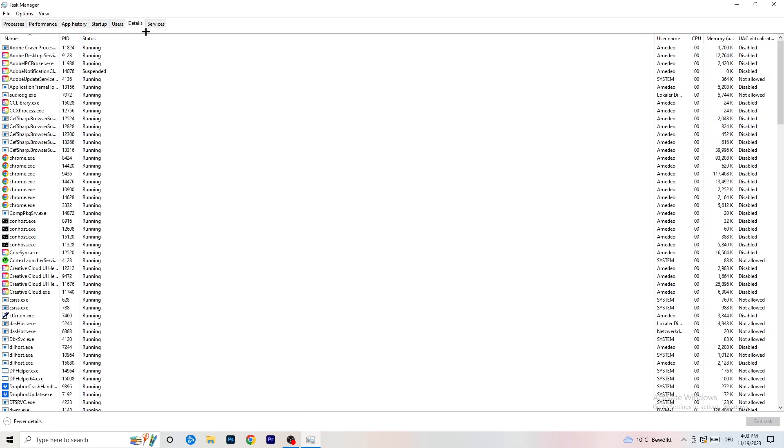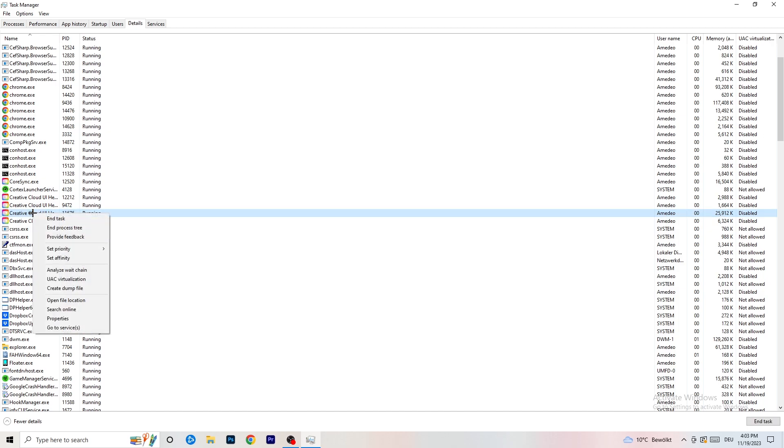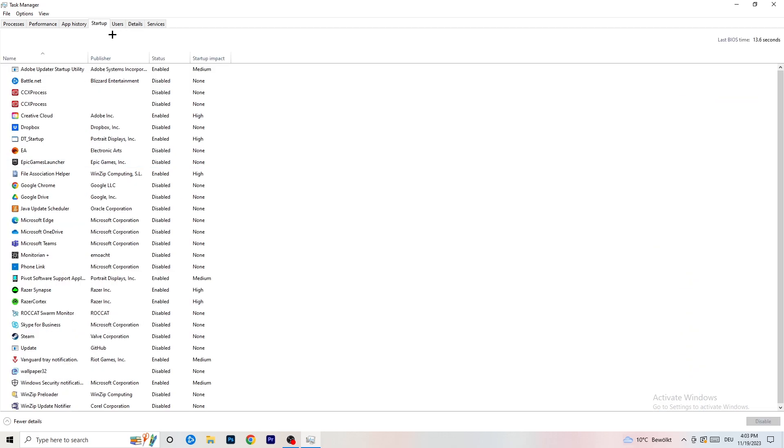Next, go to the Details tab on the left-hand side at the top. Find your game's process - I'll demonstrate with Creative Cloud since my game isn't running. Right-click it, go to Set Priority, and set it to either High or Above Normal. You need to check which one works better for your specific PC, so try both options.